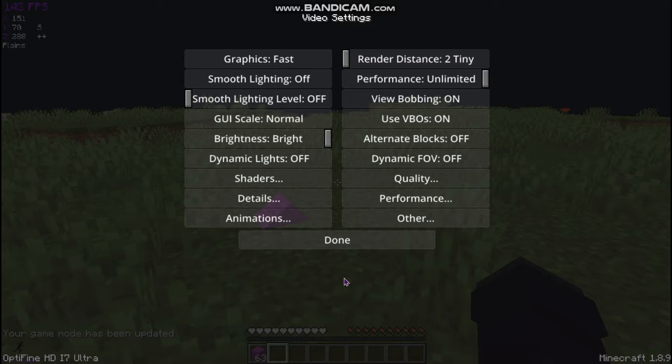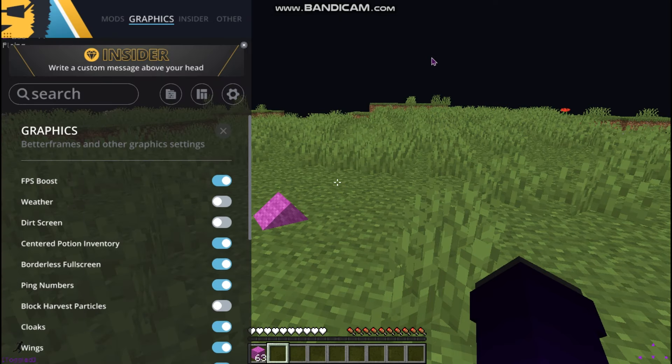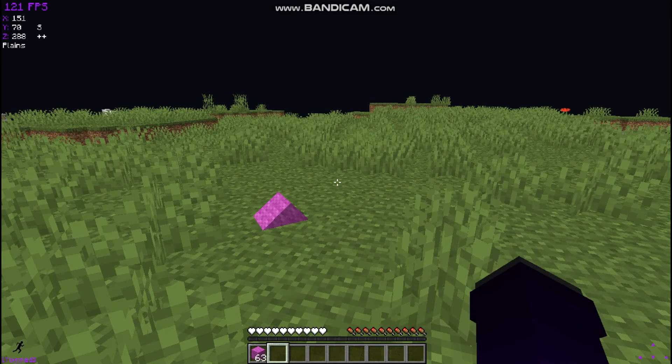Now this is for Badlion client settings specifically — all that previous stuff was OptiFine. For Badlion: FPS Boost on, Weather off, Dirt Screen off. Everything else is good.